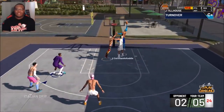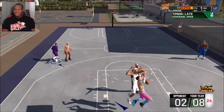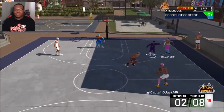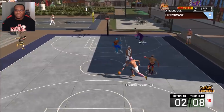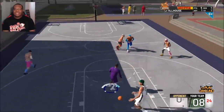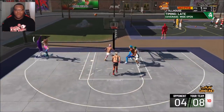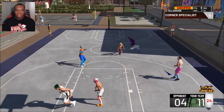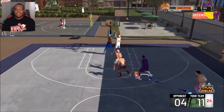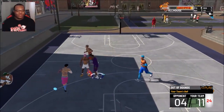Finding me in the corner, pulling up and knocking it down from range. He's trying to slow it down and pull up — no sir, gave me time to close out on that. Corner specialist is activating — that's two corner threes for me. We got it back in our favor, I'm in takeover now, doing great things. 360 finish, showing out with the acrobatic lay.